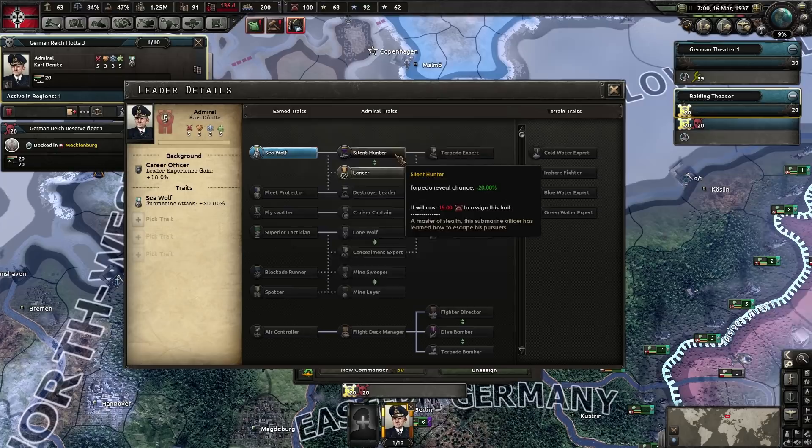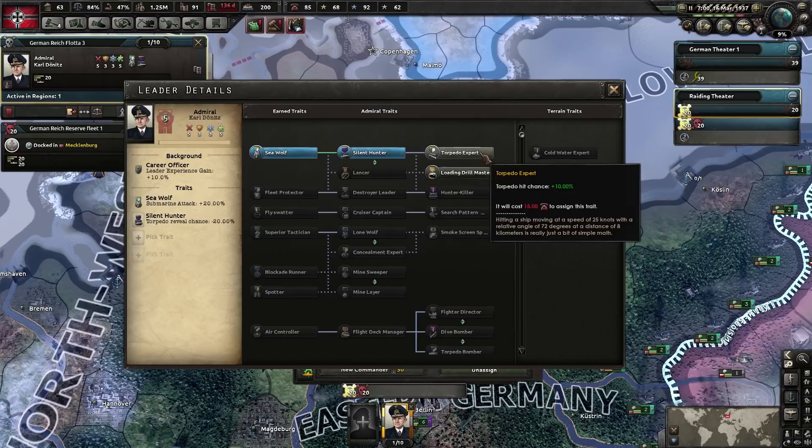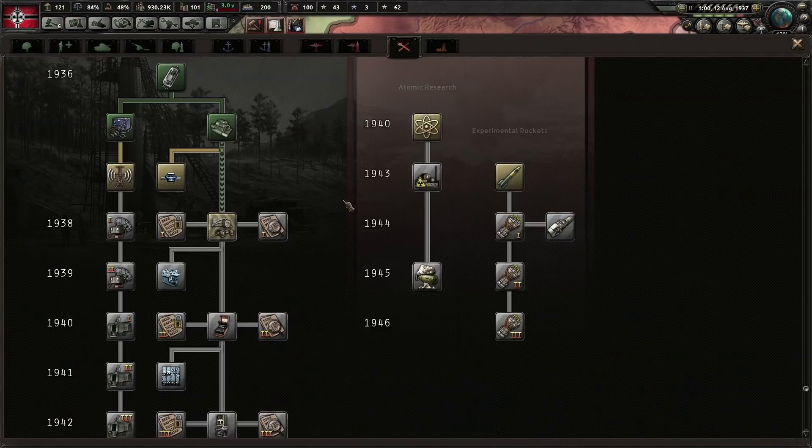We can assign more traits to Dönitz to make him even better. The first no-brainer is Silent Hunter, which reduces the chance of being revealed when you fire your torpedoes. Then we have the choice of Torpedo Expert or Loading Drill Master. Loading Drill Master is useful if your submarines are engaging capital ships that need several torpedoes to sink. Torpedo Expert increases the chance of hitting them. We are going to go for Torpedo Expert.